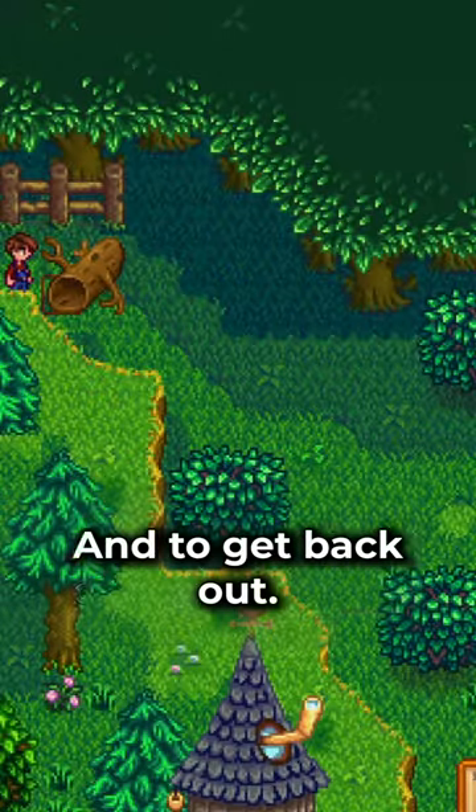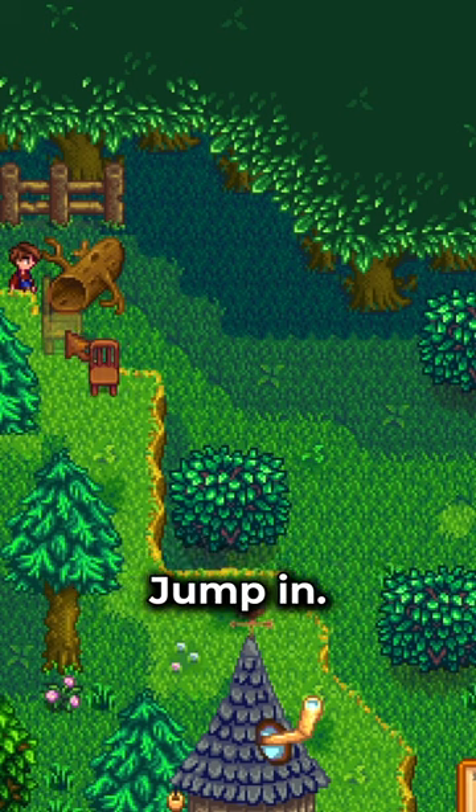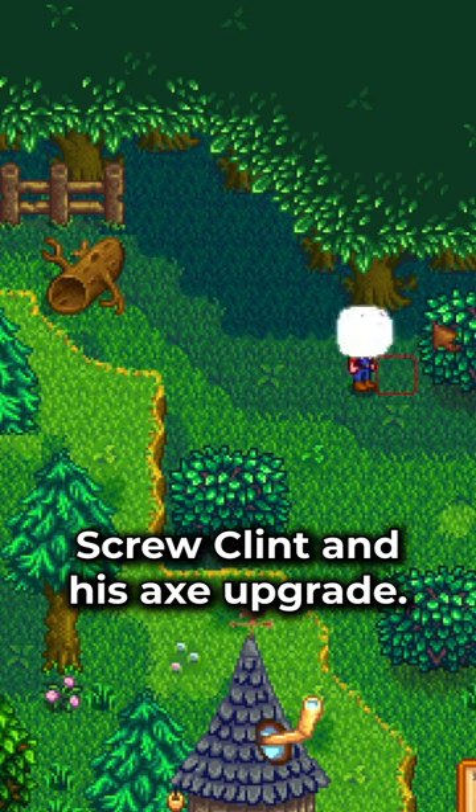And to get back out, just drop the chair right here, jump in, jump out. Screw Clint and his axe upgrade. You're welcome.